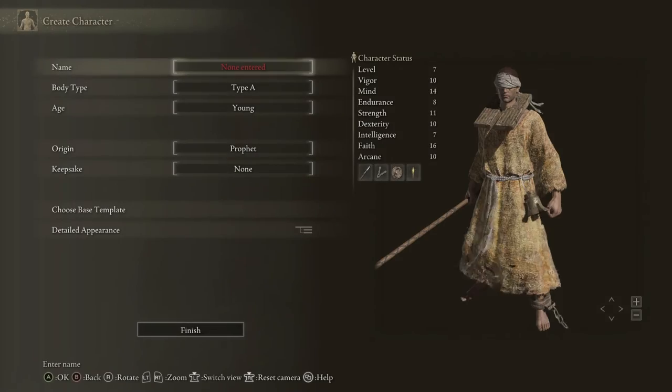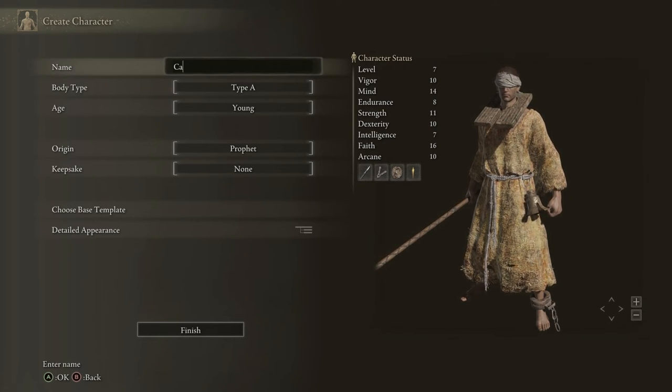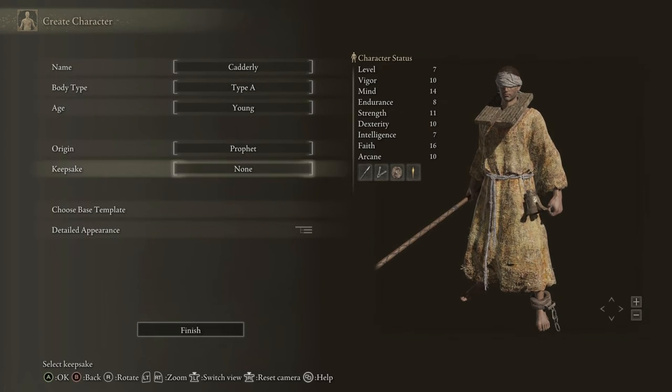We're going to select New Game, go in and pick our Prophet class, and once we start to create the character, we're going to give them a name, design their look if you want to, and then for the keepsake, we're going to select the Golden Seed, since getting an extra flask right away is going to be very helpful. Once we've got all that dialed in, we're going to go ahead and start the game.